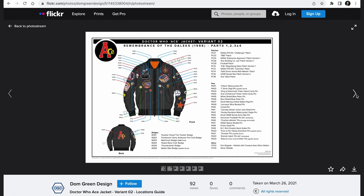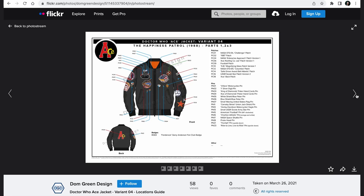So there we have it, that brings us to the end of the video guide. I hope you find it useful and if there's anything I've missed, let me know in the comments below. If you'd like to see some diagrams of the badges in each of the episodes, head over to Dom's Flickr — it's linked in the description below. They're super useful, especially when it comes to making your own cosplay. If you've got any questions about any of the badges featured in this video, just send me a message or comment below, and we'll see you soon. Bye!